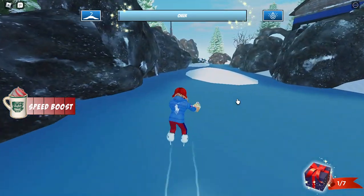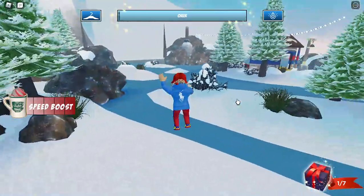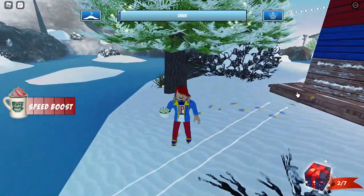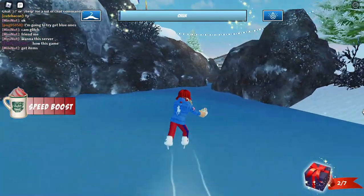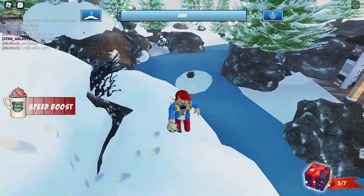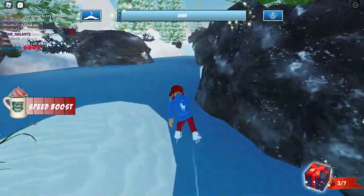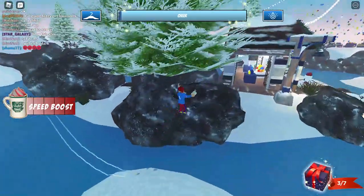There's the first one! Now we need to go right in here — there it is, right there. Let's go get it. There we go — we just found two of them. Now I think we need to find five more. I think it's right around in here — there we go, we found the third one! Now we need to get four more gift boxes.